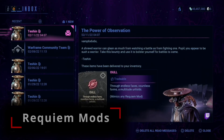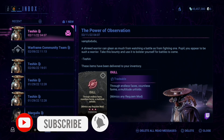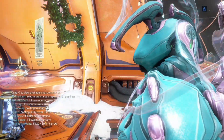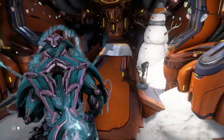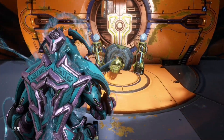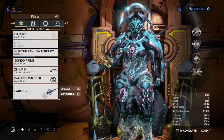Hi, it's me, Vamp, and welcome back or welcome to the channel. Today we are going to talk about Oull mods. Oull mods, in case you guys don't know, are Requiem mods. Requiem mods, in case you guys don't know, are mods that are used to take down a Kuva Lich or a Sister of Parvos.